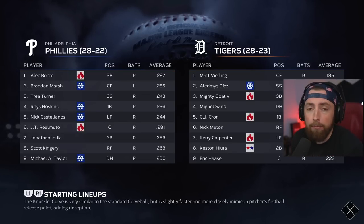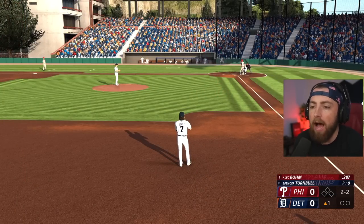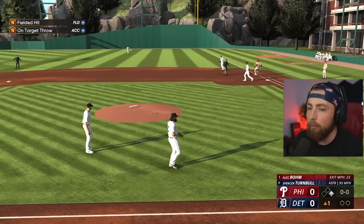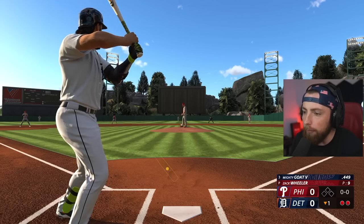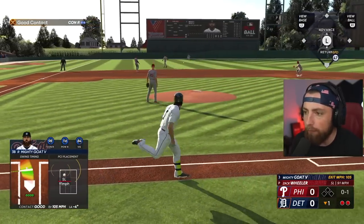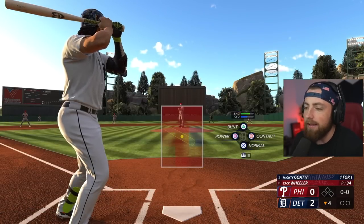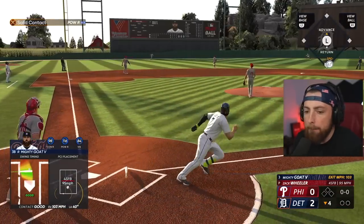If you guys have a better idea for what bat to use, let me know. If I don't kill it this episode with this bat, I'm probably going to go back to the Derek Jeter one and sell this one. This bat was very expensive — I put a sell-now order for like $20,000 or something. This is a new stadium we're playing at. Last video I had the best game of my life — four for five with three home runs. We are going for extra base hits, which helps so much to get the program done. Hopefully within the next two or three videos, we get a guaranteed diamond item.